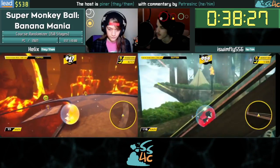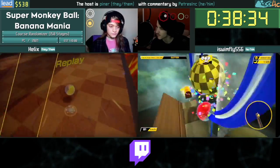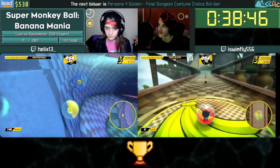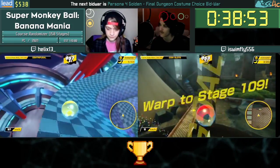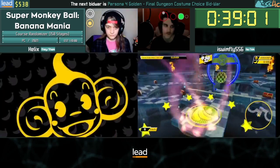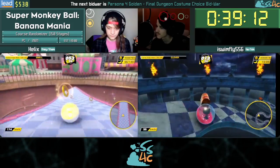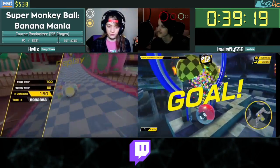Chat is asking whether the randomizer picks duplicate stages. There's a setting to allow duplicate stages, but by default it will not select them. In addition to that, you can also set the amount of courses to pick from — we have a 150-stage randomizer but we pick from a pool of about 200-something stages. If the custom amount is more than what you have — say 500 but you only pick 10 stages — it will repeat those stages to fill the gap. So the way we set this up, there are no duplicates, but because warp goals can send us backwards, we do still end up playing some stages multiple times.